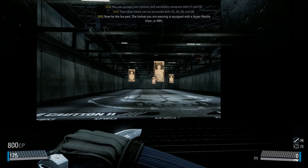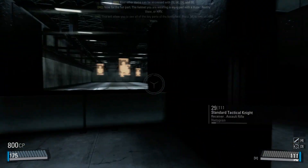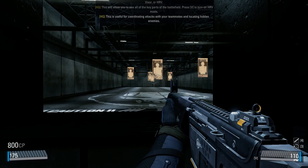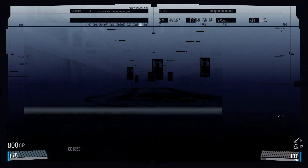Now for the fun part. The helmet you are wearing is equipped with a hyper-reality visor, or HRV. This will allow you to see all of the key parts of the battlefield. Press V to turn on HRV mode. This is useful for coordinating attacks with your teammates and locating hidden enemies.